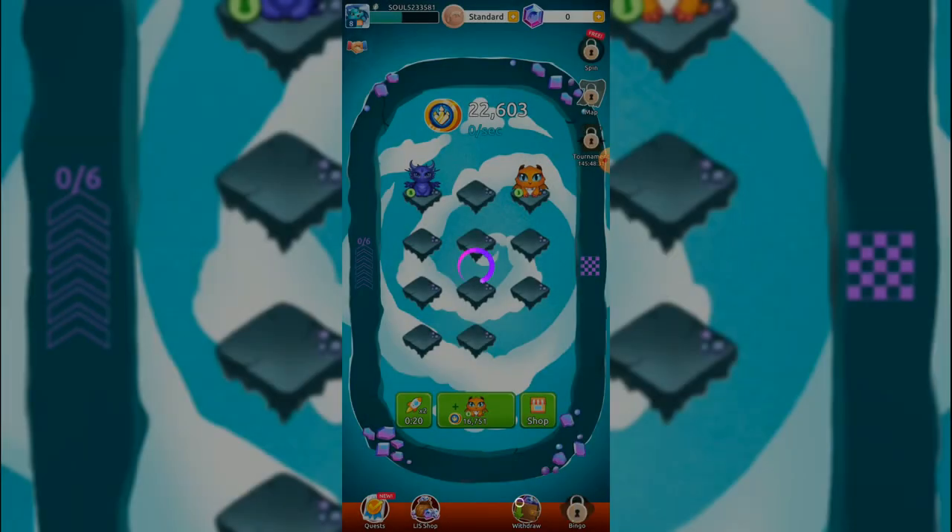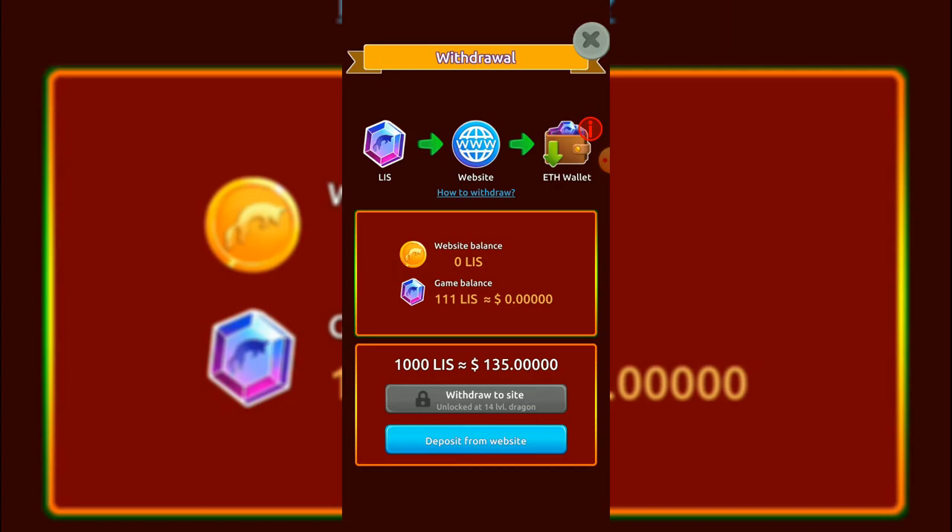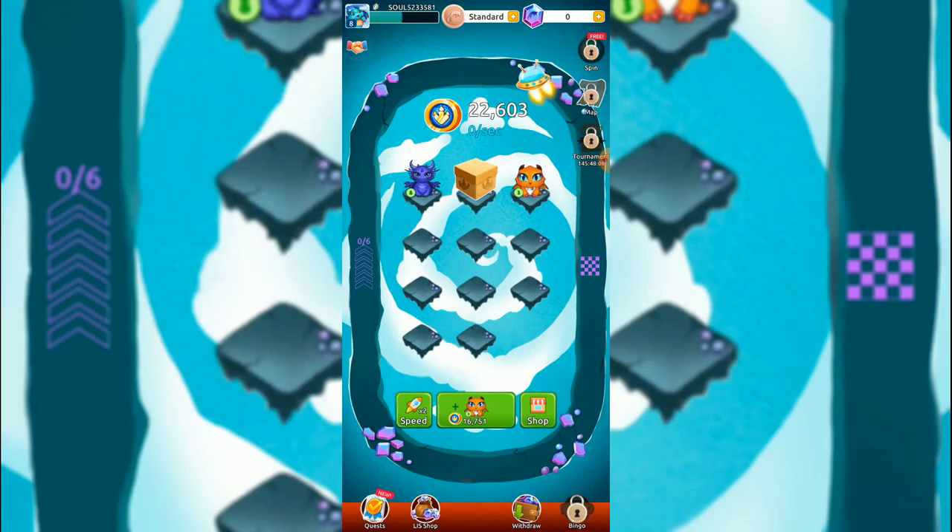Let me check out the withdrawal - you can withdraw to your own wallet in the real world and increase your budget by playing. What's the currency? Three amulets - this looks interesting. So I lost the speed.